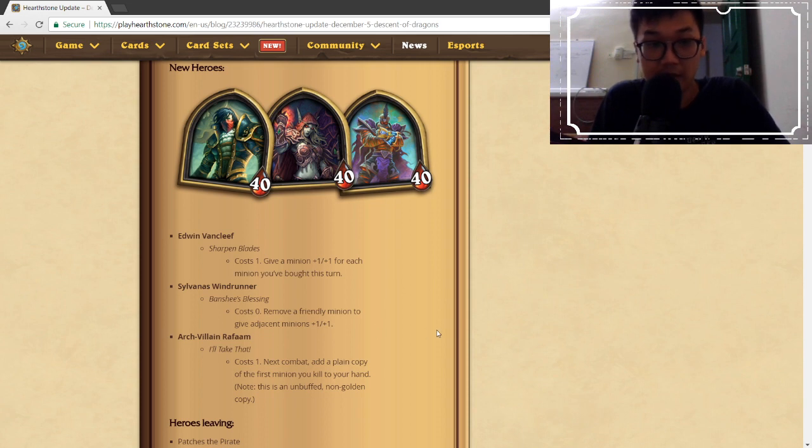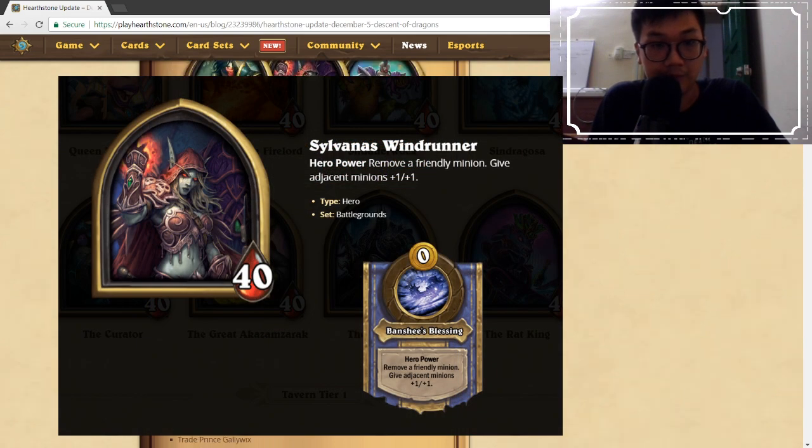Moving on, we have Sylvanas Windrunner. Her hero power costs zero — remove a friendly minion to give adjacent minions +1/+1. This works with token cards because you position it well and sell off the minion. Early game synergies are with token minions, and late game you keep buying and selling to buff the two adjacent minions you want. Sylvanas Windrunner is also a pretty good hero in my opinion.